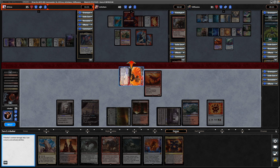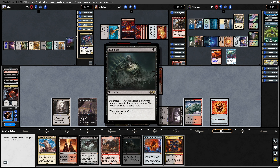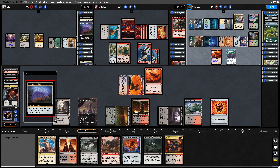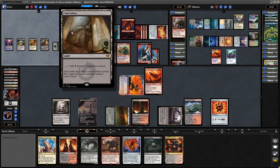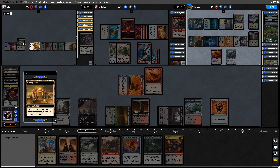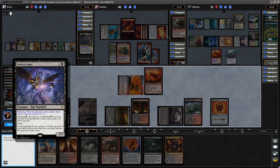We've got three, four, five, six mana held up — so that can be an instant-speed Reanimate, or it could be Massacre Worm to deal with all this mess. Expedition Map being cracked and does grab himself that Cabal Coffers as we thought he would. Not sure whether he taps down his white mana into that in order to hold up the Maze of Ith. Then Dark Star Augur: at the beginning of your upkeep, reveal the top card of your library; you can put it into your hand and lose life equal to the mana value.